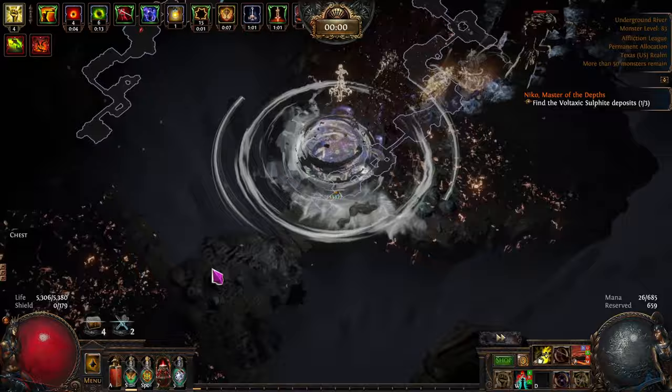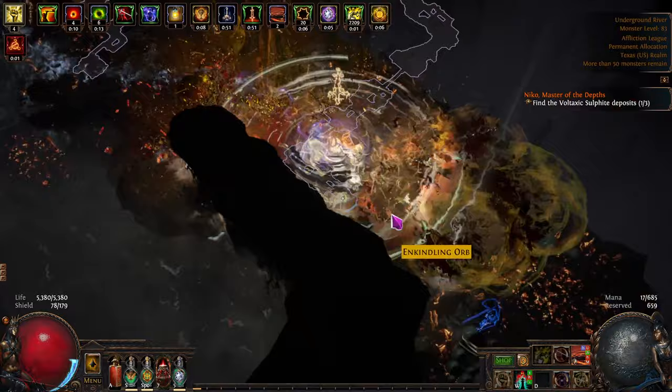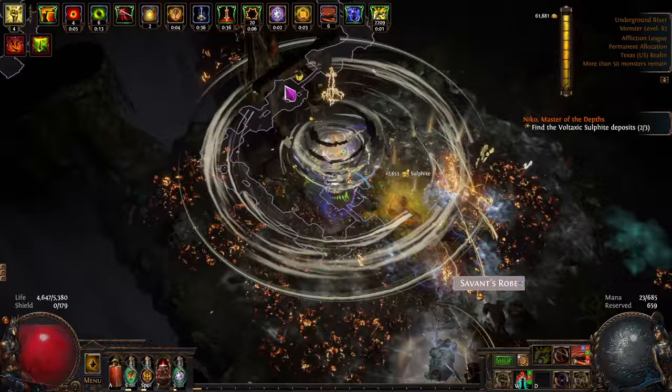Almost done, almost to the area — did it drop? There it is, it did drop. With Delirium, I should have stayed in the fog a little bit longer — it's okay, not really here for that anyway. We'll see how much we get from this next one. About 2,800 total from that Sulfite node.